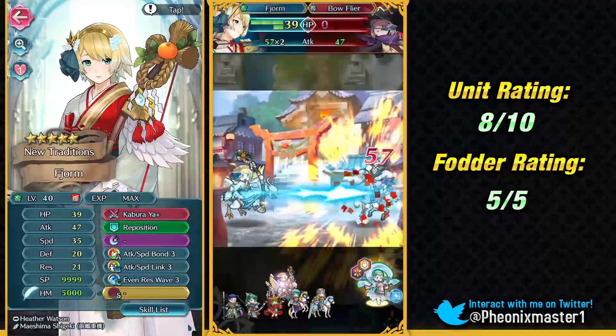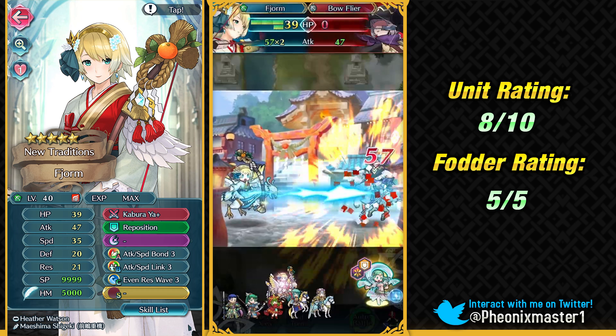Then we've got New Year's Fjorm with a 35-35 offensive spread, which is really, really good. She's green, which means in some matchups she'll win against colorless units. In general though, the color can hold you back when nuking due to weapon disadvantages. Regardless, Fjorm has good offensive stats and amazing fodder. Kabura Ya is a really good bow for cheerleading in Arena, and paired with a Chill skill like Chill Defense on slot B and Chill Attack on the Sealed Slot, it makes a fantastic support unit with triple Chill skills. She's also got Attack Speed Link, a really good support skill for buff bots.